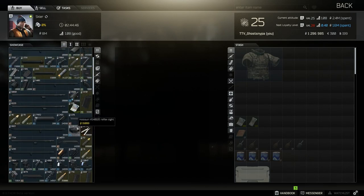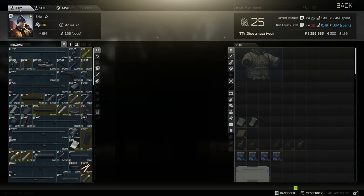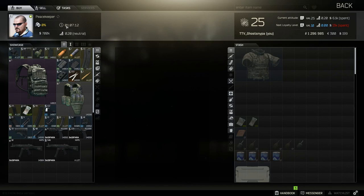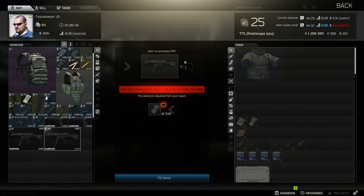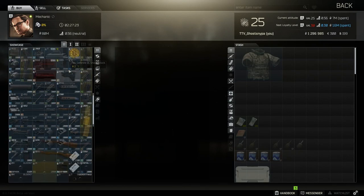Skier is kind of a mix — he sells a lot of weapon parts, primarily specializing in VEPRs, ADARs, shotguns, and SKS's. He also has fun quests that unlock a lot of good weapon parts later in the game when you get into weapon building. Peacekeeper is kind of the NATO/American vendor — he uses dollars. You purchase things from him through dollars, converting rubles into dollars. He'll sell things like M4s and other NATO-style weapons.